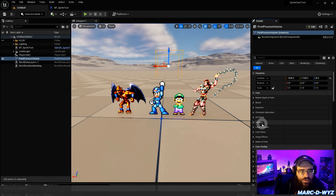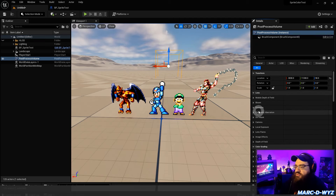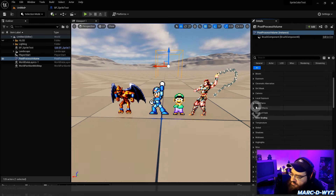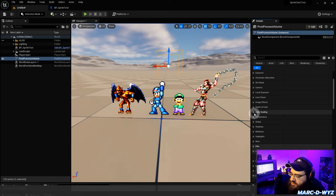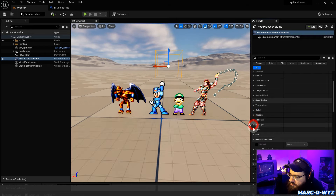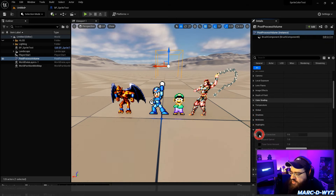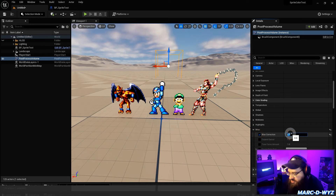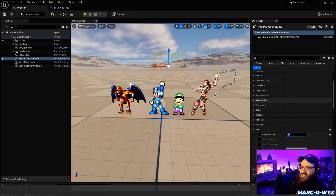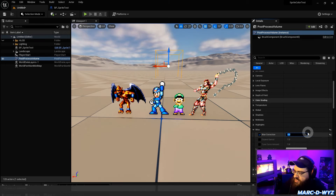Next is Blue Correction — this is one I see no one talking about. It's under Miscellaneous in Color Grading. Set the Blue Correction to zero. This will screw up Mega Man's color if you leave it on — you can get all the other settings right and it'll look sort of okay, but the blue will still be wrong. You want Blue Correction to be zero.